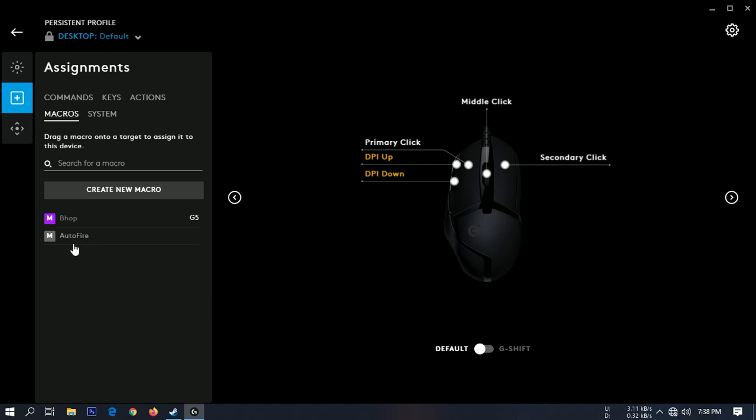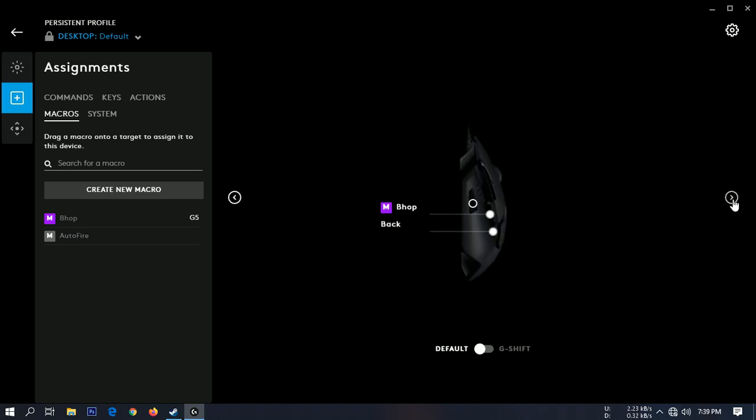This is our macro and we can assign it to any button we want. I'll assign it to my mouse button 4 — just drag it to the button you want and that's all. Every time I press mouse button 4, it's going to spam clicks. It's that simple.